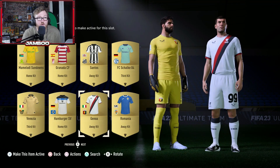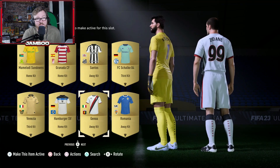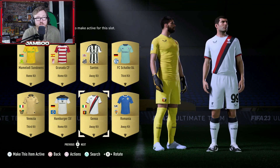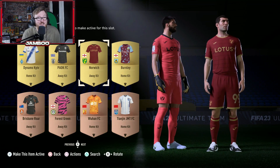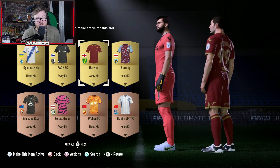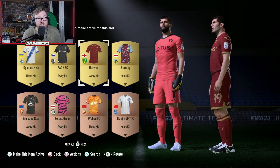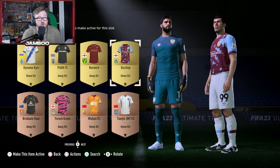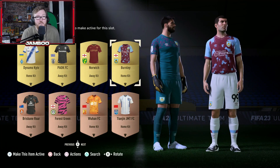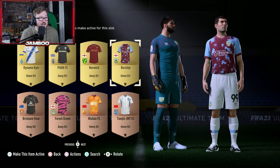Quite a smart looking one here — this Genoa kit. I wouldn't have it in my top kits, but I quite like how you've got the red sort of outline to the numbers, and overall a pretty smart kit. I know a lot of people love and a lot of people hate this Norwich Away kit. I think it will look quite cool in-game — sort of like a strange red colour with gold letters. And I'm not a huge fan of this, but I know a lot of people like it: it is the Burnley shirt with sort of pixelated blue patterns on it. They've got the classic football shirt sponsor as well.